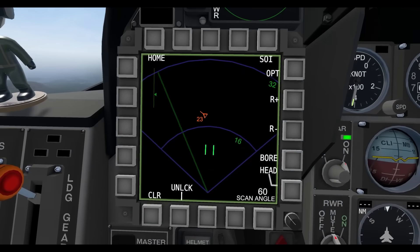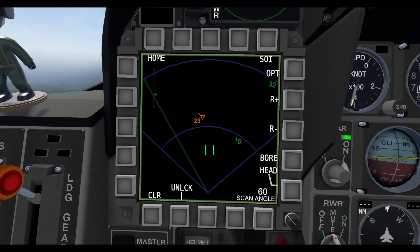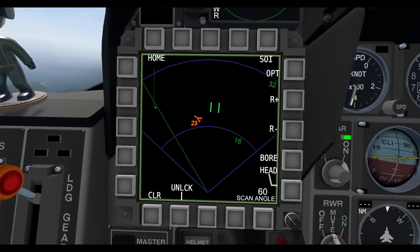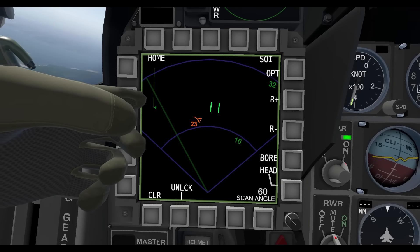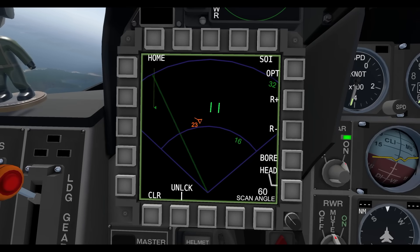So when you first turn on the radar in the new update, it should look pretty similar to what we're used to with a few minor changes. First being this 23 next to this enemy here — that indicates it's at 23,000 feet. You can click on it like normal and see under A for angels it is 23, meaning it's at 23,000 feet. Other than that, the enemies are not changed. The other thing you'll notice is this bar with this moving indicator on the left, which indicates the new change of the radar and how it functions.